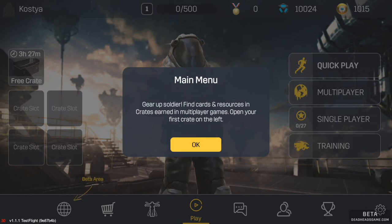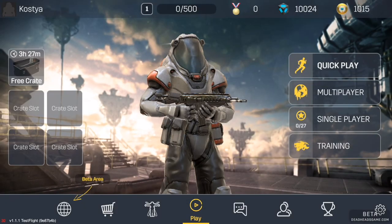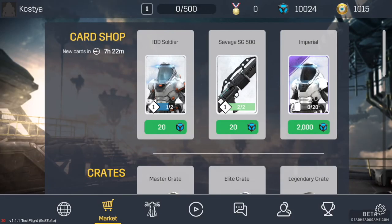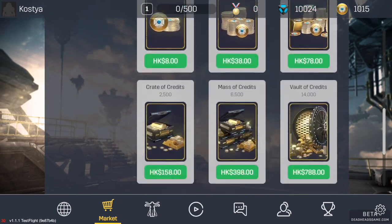The main menu says: 'Give up soldier, find cards and resources in crates earned in multiplayer games, open your first crate.' On the left I've already done that, so my free crate cannot be opened. There's a beta area where we can claim our skin — we'll do that later. Here's the market and we've got some stuff on sale.